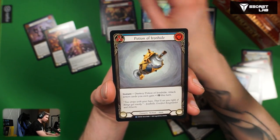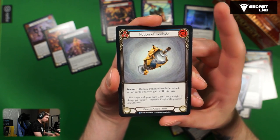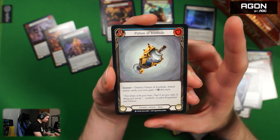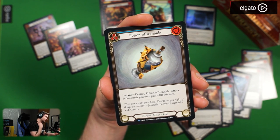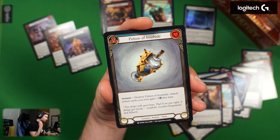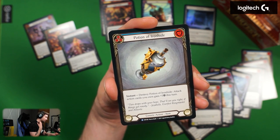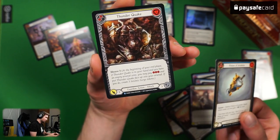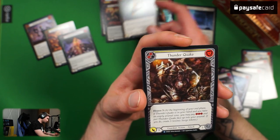Potion of Iron Hide — zero cost, blue, instant. Destroy Potion of Iron Hide. Attack action cards you own gain plus one defense this turn. This is a card for a deck that has many attack action cards and is potentially for aggro decks against another aggro deck when you put it from your sideboard.